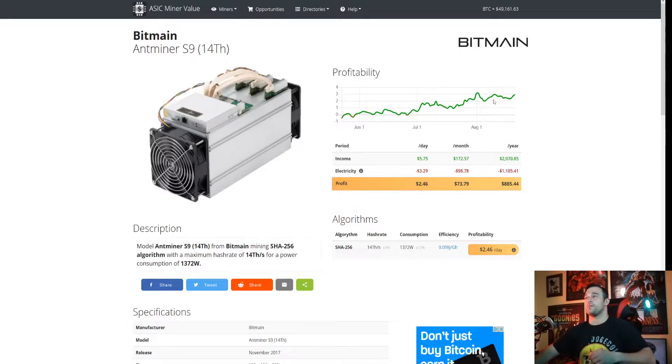It is going up because Bitcoin is going up, and as Bitcoin goes up the profitability is going to go up. Also, China stopped mining — or they're trying to put a stop on mining — and that probably has a lot to do with it as well. You can see your day, your month, and your year, and your total profitability.